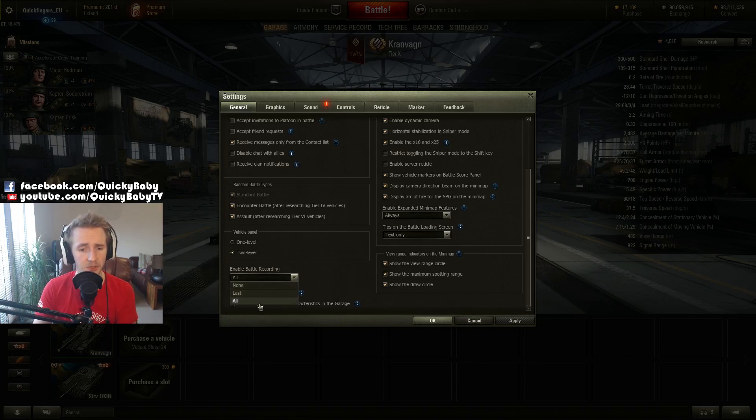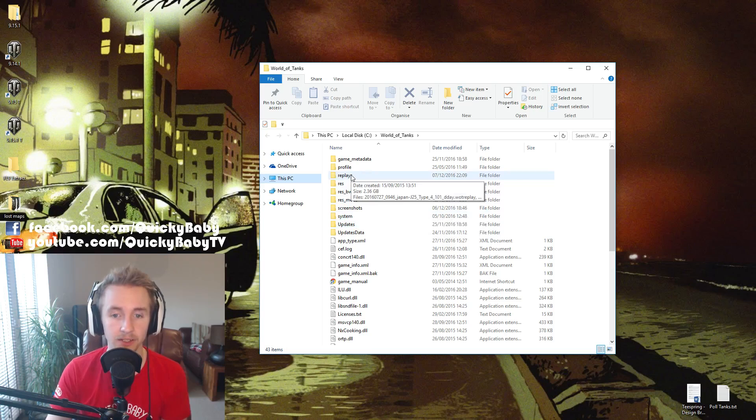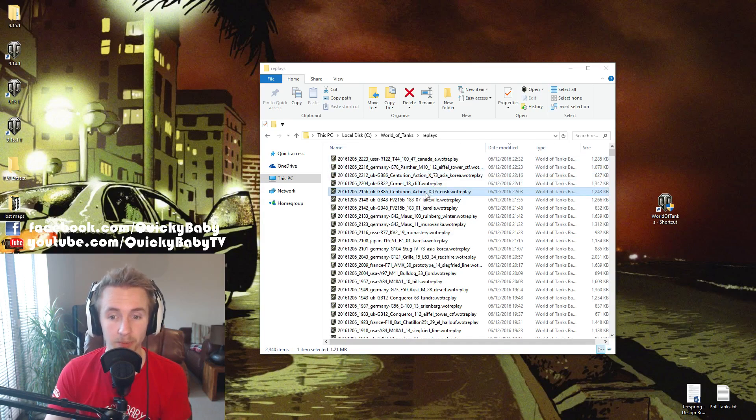One of the best things about World of Tanks is that you can record every single one of your battles and simply rewatch them. To be able to do that, enable battle recording, and then as you play games afterwards they're saved inside your Replays folder inside your World of Tanks folder. To be able to watch the battle back again, simply double click on it, or you can drag and drop it onto World of Tanks.exe.